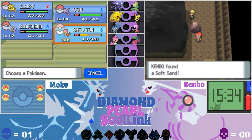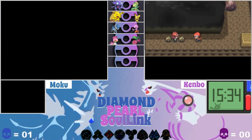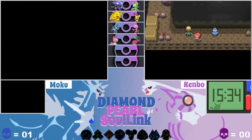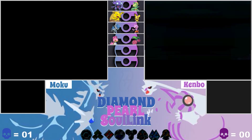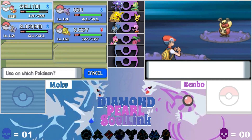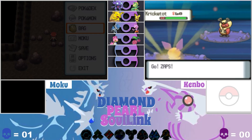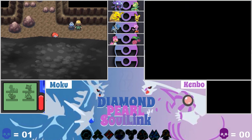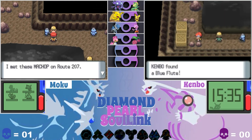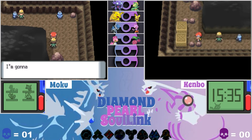I'll switch train Shelton — put him in front, heal him in case they happen to try to attack him. He's actually a decent water type, so that's more coverage for me, which is really good.